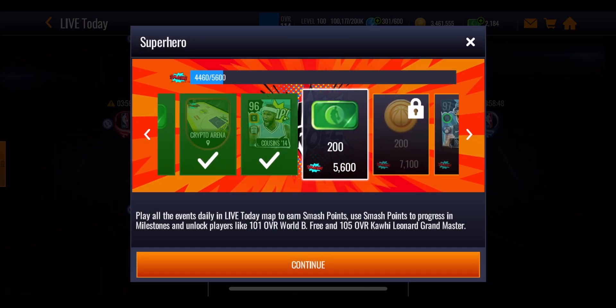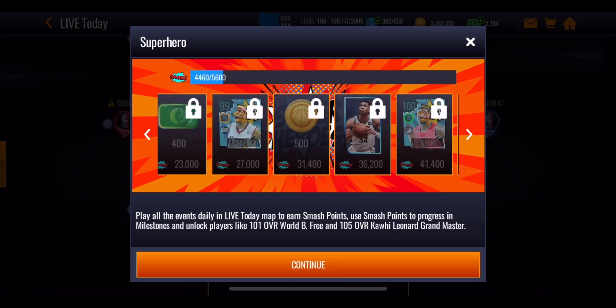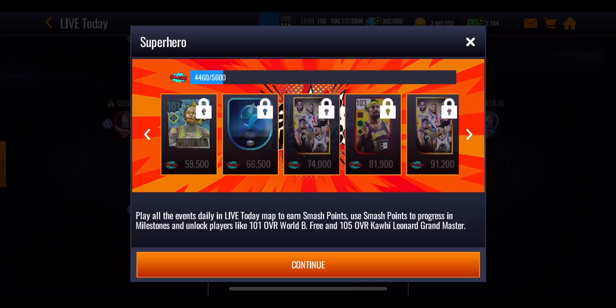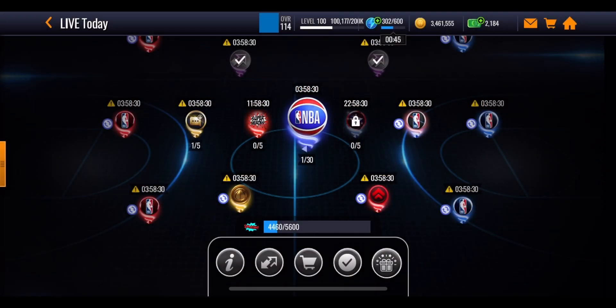To get Kawhi Leonard he is going to require 101,000 smash points at playstyle select. He's giving out a plus six post monster booster to your team, which might be fairly useful. I do think this promo is still useful to get that NBA cash, which is always helpful, and of course you get 200 stamina with it going up to 500 stamina at the very last stamina milestone, so it is useful for getting yourself some extra resources in the game.